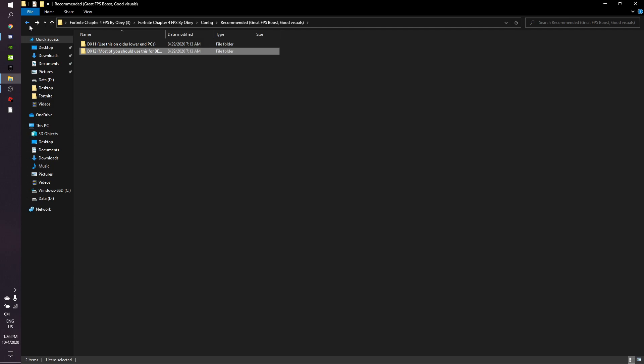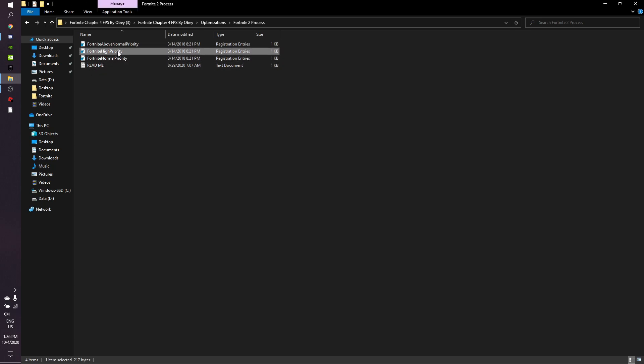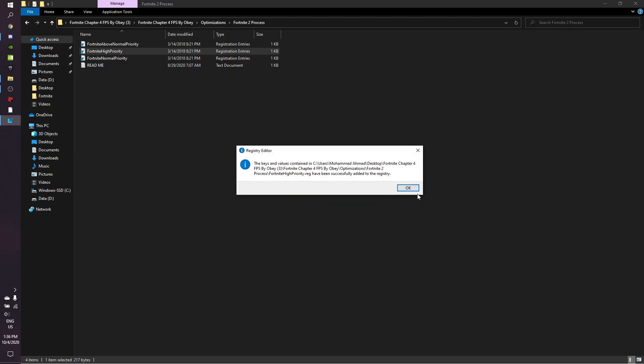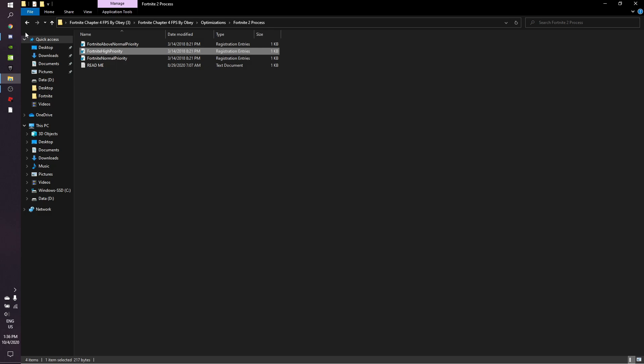Go back to the first page and go to Options, then click on Fortnite processes. Double-click it and set it to a higher priority. Click Yes, then OK. This will make your game run at the highest priority your PC can handle.